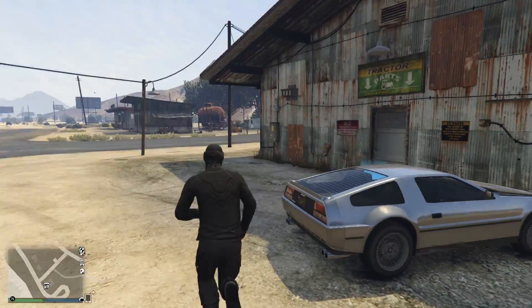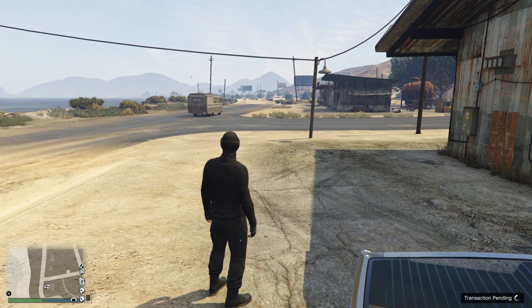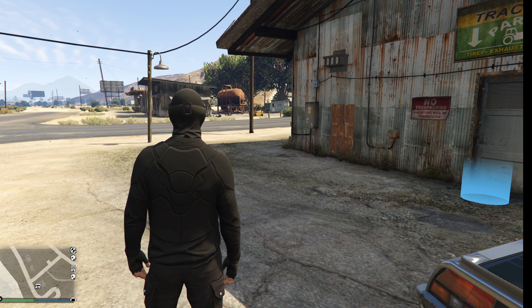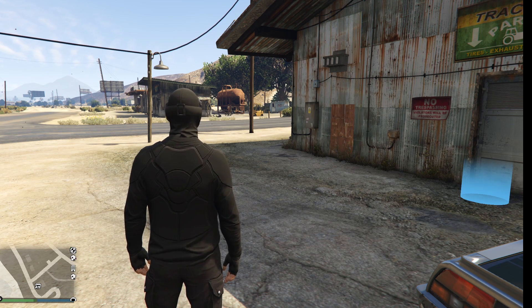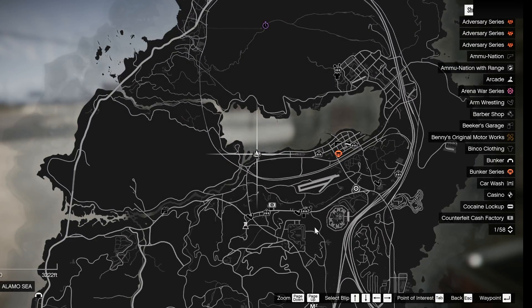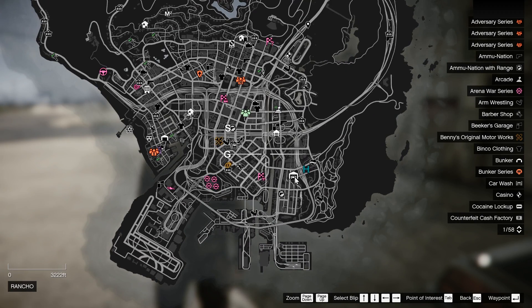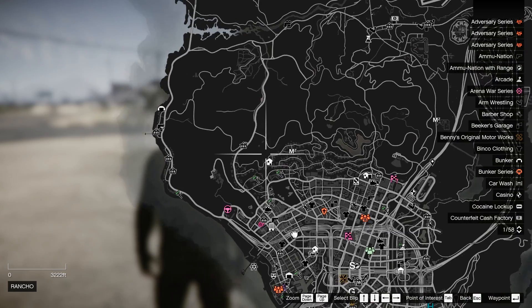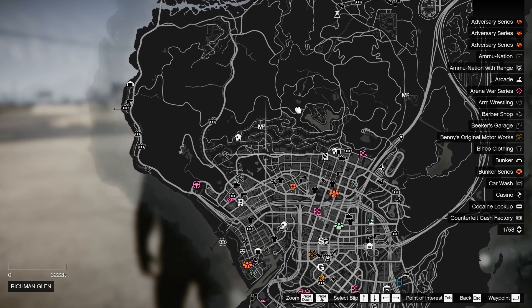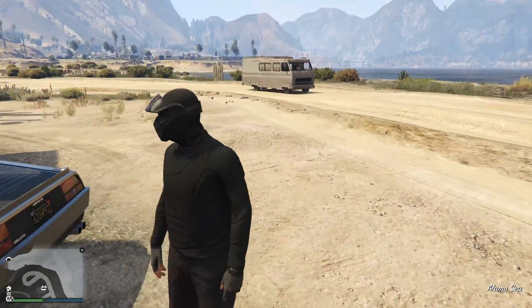So let's make some money. I currently have to do a few things: firstly I'll sell my cocaine lockup, then the counterfeit cash factory, and then export a couple of cars. The main reason I need an Oppressor Mach 2 is for traveling — I have a lot of businesses on different corners of the map. This is my cocaine lockup, all the way over here is my import-export warehouse, and then in this corner I have my bunker. I waste most of my time traveling and it's pretty frustrating.